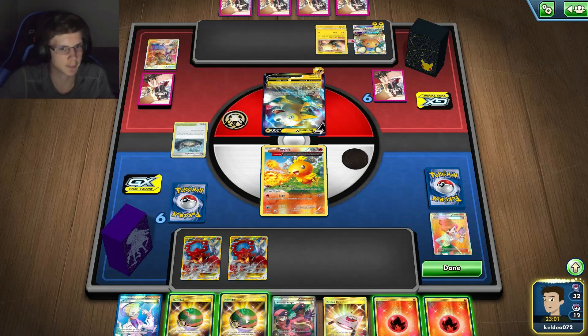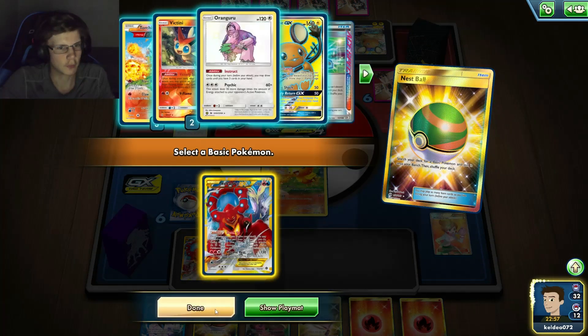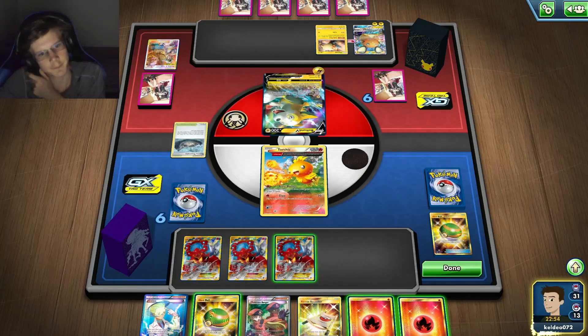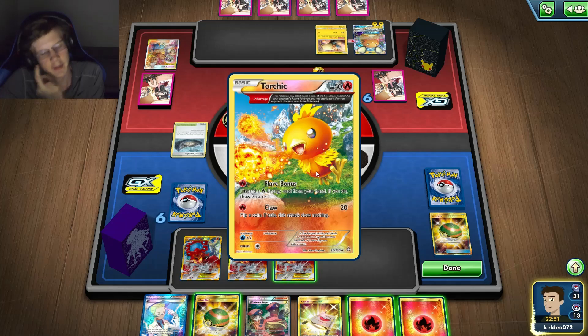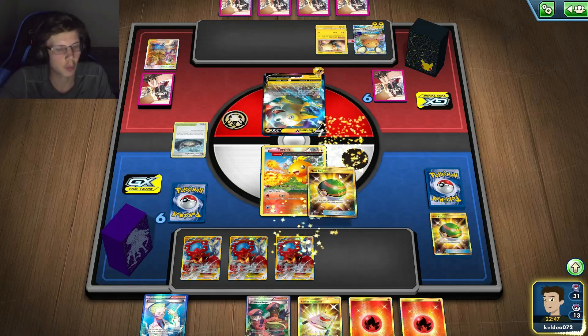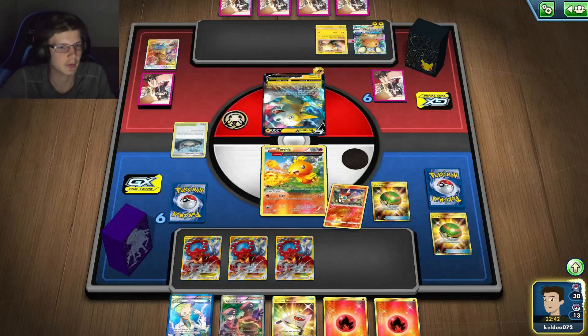He just gave me a Dead Hand. I should have another Volcanion. I kind of have to do this now. So I do 120 — yeah, it's pointless. I should just set up. Oh, I need a Victini — yeah, I need a Victini. I shouldn't have done that, I should have gotten another Torchic for next turn.